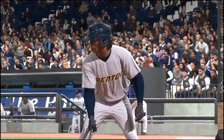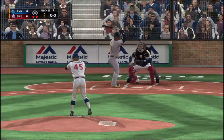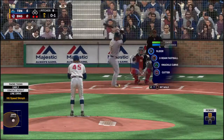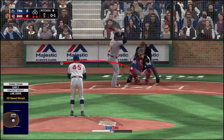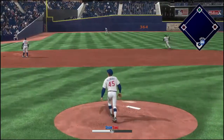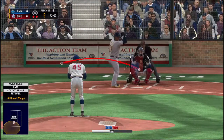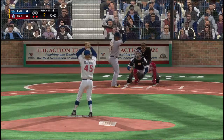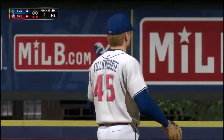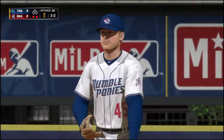Fred Gamble comes into this at-bat 0-for-1 in the ballgame. Into the wind-up and the pitch — out in front as this is pulled foul into the seats. The wind-up and the 0-1, and this is in the air down the left field line and into foul territory. Here comes the 0-2 pitch — not a bad pitch there with two strikes, but it misses one and two. That's a tough pitch to lay off right there. You're down 0-2, you're in protect mode, you want to chase that ball. Nice layoff.